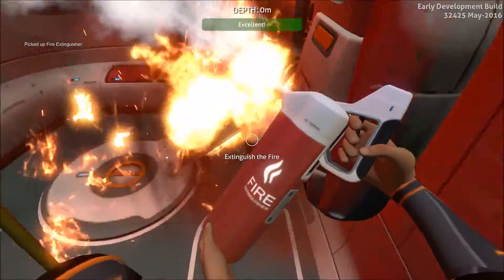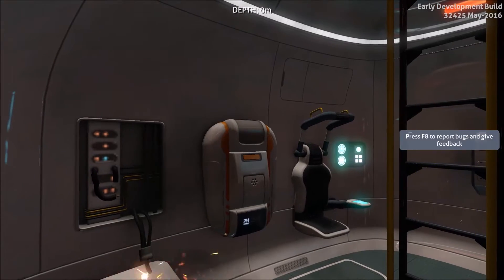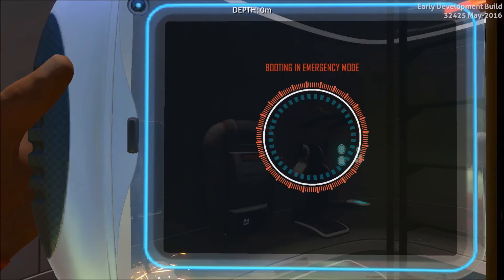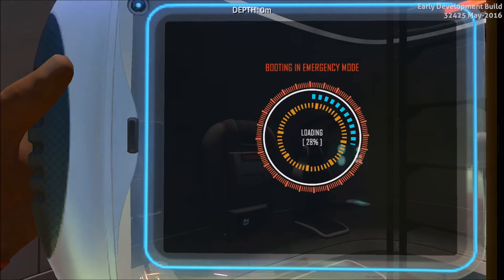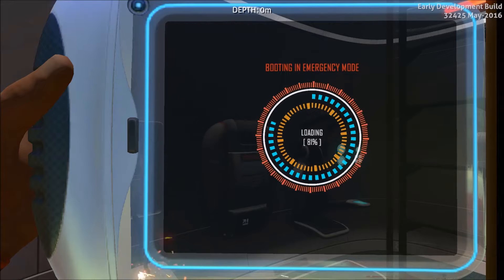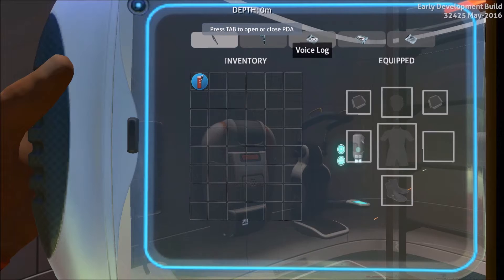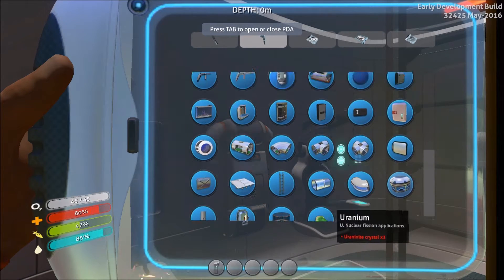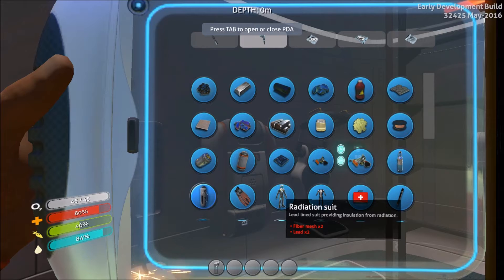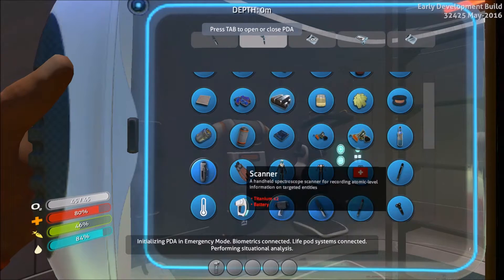So I guess to pick up things — okay, right click is to extinguish things, and left mouse click is to pick up. Greetings, survivor. Great job not dying. To assist you in further survival, you've been issued this personal data assistant. The interface will organize your inventory and display currently available construction blueprints. So I definitely want to get a radiation suit, an O2 tank, and a scanner.